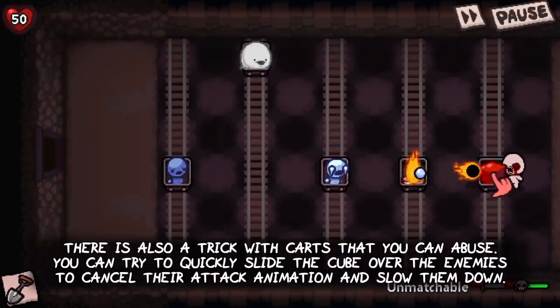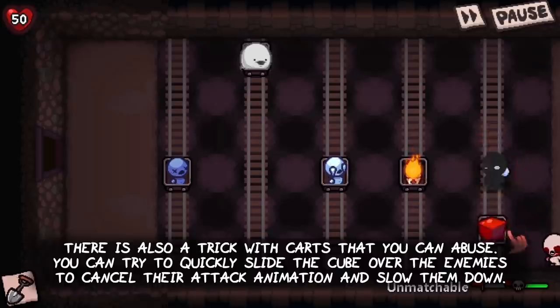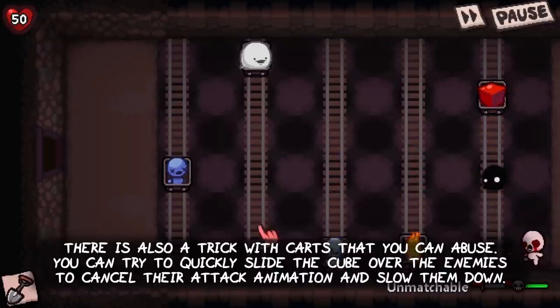There is also a little trick with the cards that you can abuse here. You can try to quickly slide the cube over the enemies to cancel their attack animation and heavily slow them down.